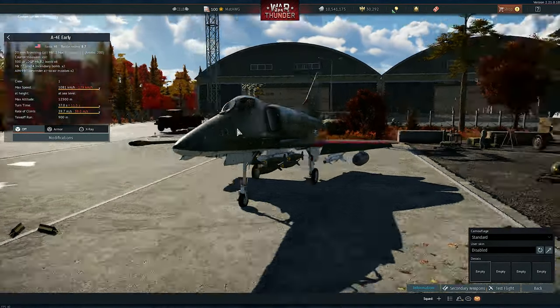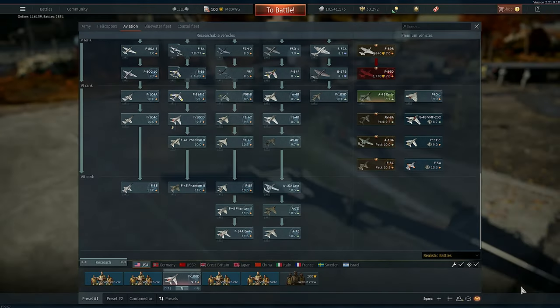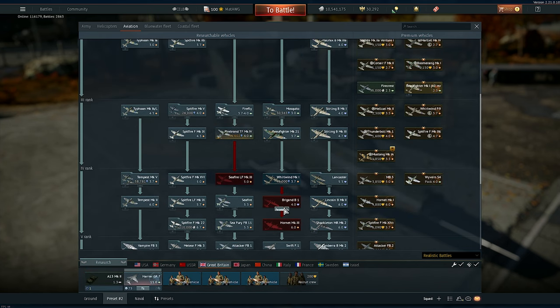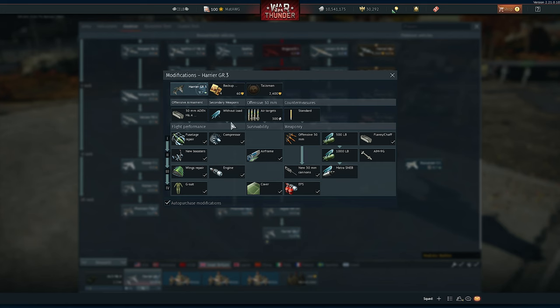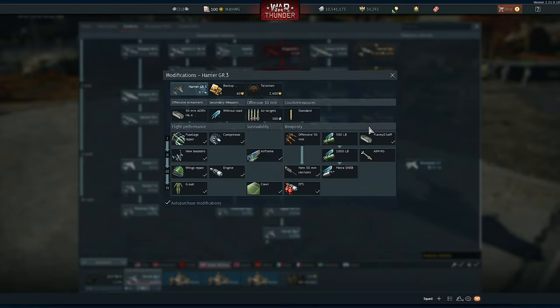I want to show the Israeli A-4s when we get there because those are the good ones. Gaijin never added the best A-4 variants for the US, which is a problem. On the British side, the Harrier GR3 got custom loadouts as well — it's a little bit better than the US variant in terms of bomb options.